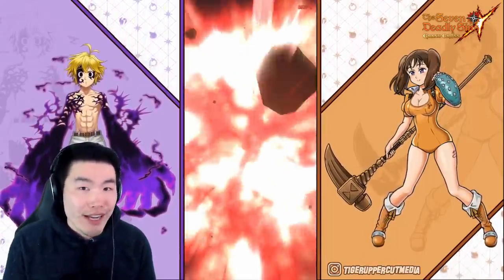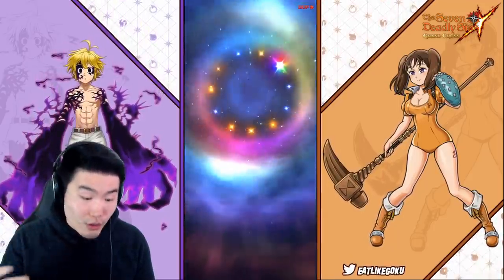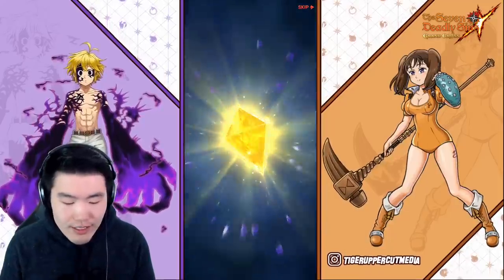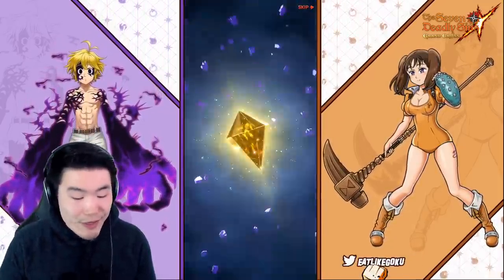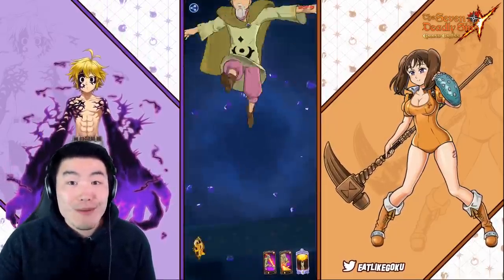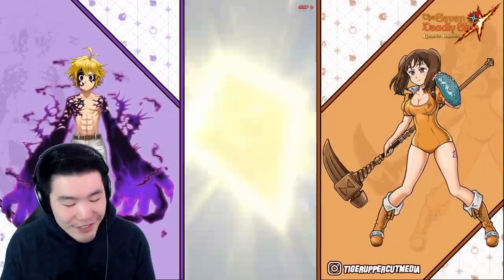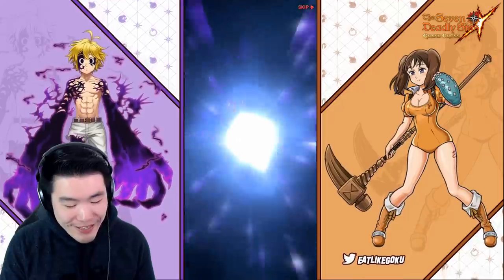I pulled four, right? And like 900 diamonds. And actually, we've actually been pulling every single new unit. Okay, just one SSR this time. Every single new unit — sometimes it takes a little bit more diamonds, sometimes a bit less — but we've pulled every single new summonable unit up to this point on Global. So yeah, my luck with this game is actually pretty insane.